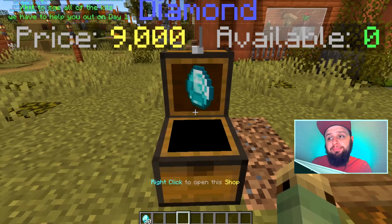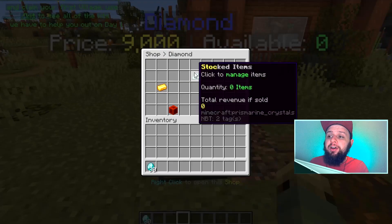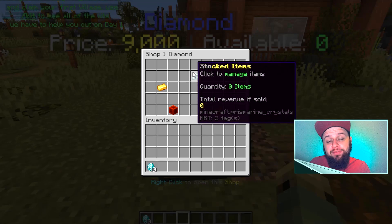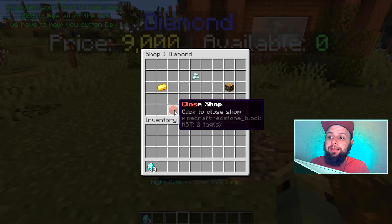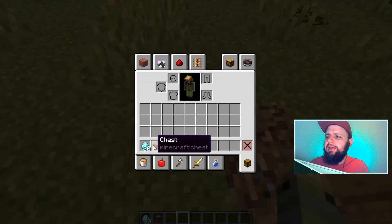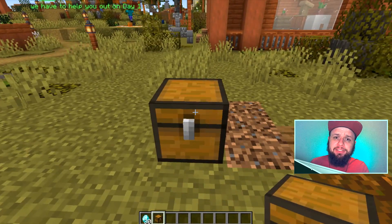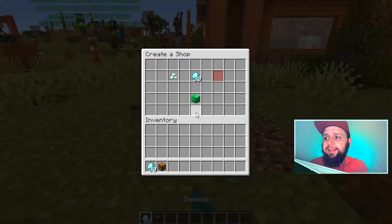Any player that comes over to try and buy something from this shop will not be able to do so. Now that we've cleared out the inventory, we can close the shop. Let's click on close shop and it breaks — it's gone, and it's just a normal chest again. We can go through the entire process all over again.